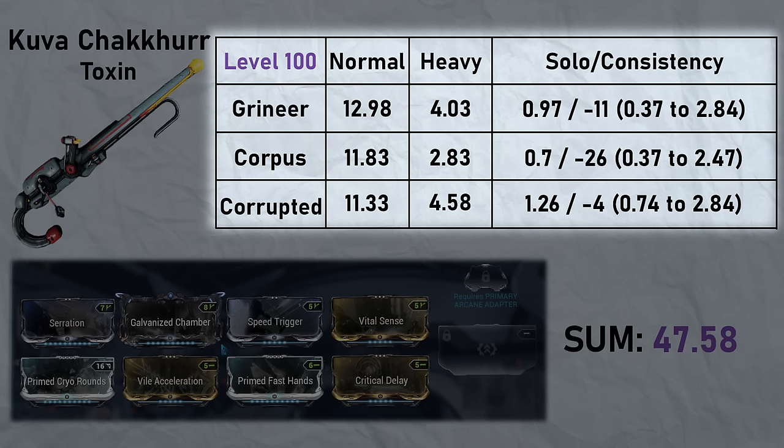The third test is the solo slash consistency test. The solo result itself is not important as it's only one unit and not representative of the whole faction. What we want is a consistency score — a number from 100 to negative infinity. If the kill time is always the same it will be 100, and the more inconsistent the kill time the lower that number gets. Next to it we have top and bottom five percent.